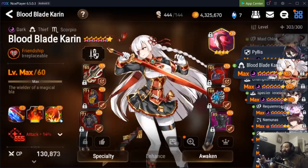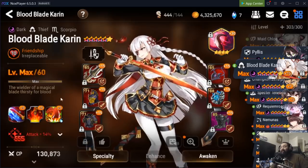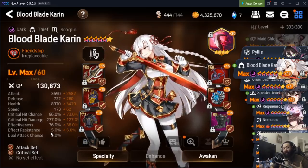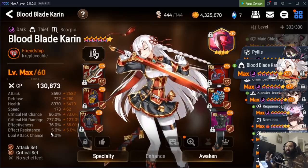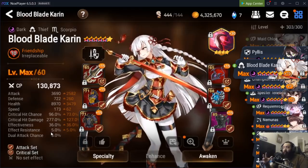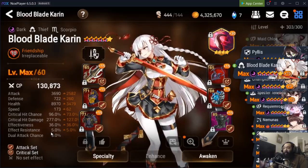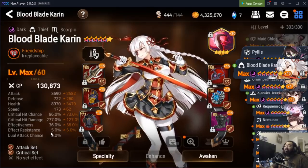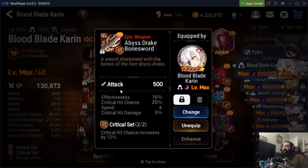Let's use damage dealers as an example and go through Blood Blade Karin. She's a thief, so thieves typically have higher attack, they're faster, and they're designed to deal damage. When you're looking at Karin, you ask: what's her role? She's a thief and I want her to deal damage. The stats you're going to look for are crit chance, speed, crit damage, and attack percent — those are the primary stats for damage dealers.